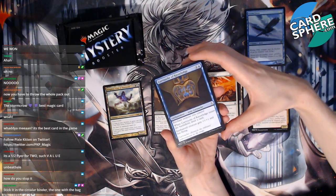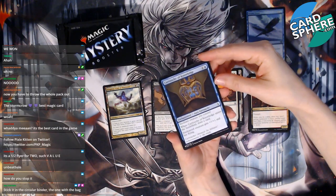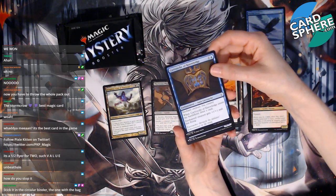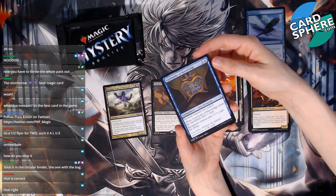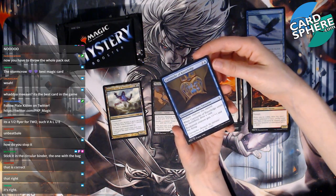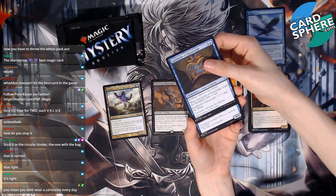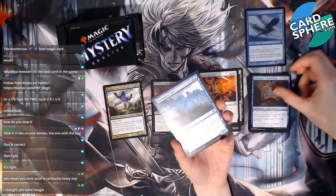Cartouche of Knowledge — tell me if I'm saying that wrong. It's an aura cartouche — what is that? I've never even heard of that. Enchant creature control. When Cartouche of Knowledge enters the battlefield, draw a card; enchanted creature gets plus one plus one and has flying. Oh, I'm saying it right! Hey Colin, what's up? You don't wear a cartouche every day? I've never even heard of it — am I ignorant? Probably.